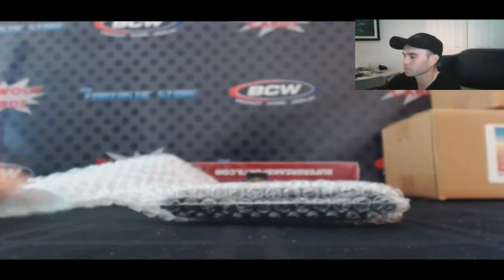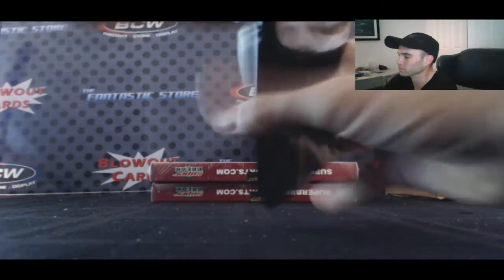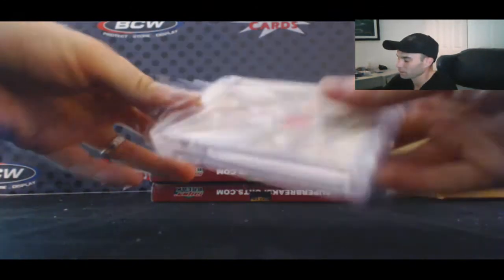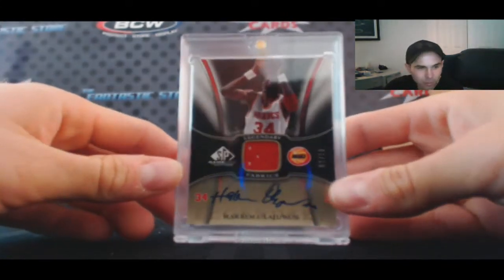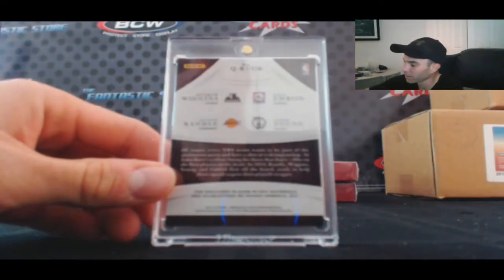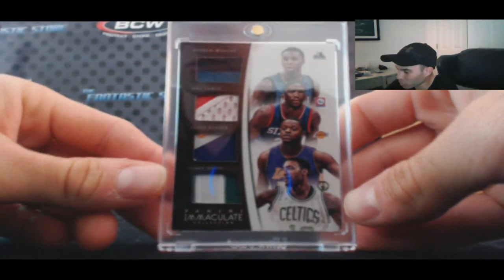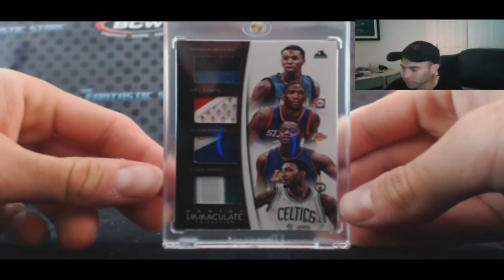Joey Gallo, another multi-hit pack. Alright, SP Game Used Legendary Fabric Signatures, nine of fifty — Hakeem the Dream Olajuwon. And uh-oh — filth! One of ten, rookie quad patch: Andrew Wiggins, Joel Embiid, Julius Randle, James Young. Awesome — 14/15 Immaculate Collection. Very nice, very nice.